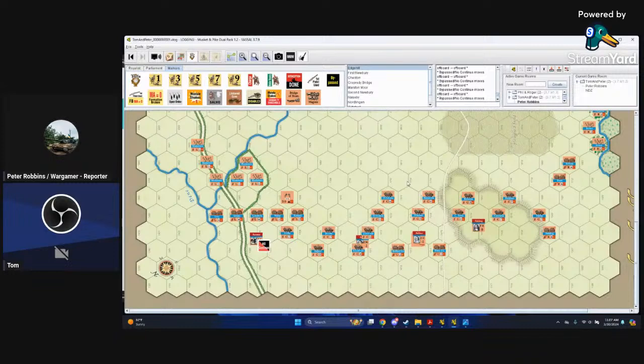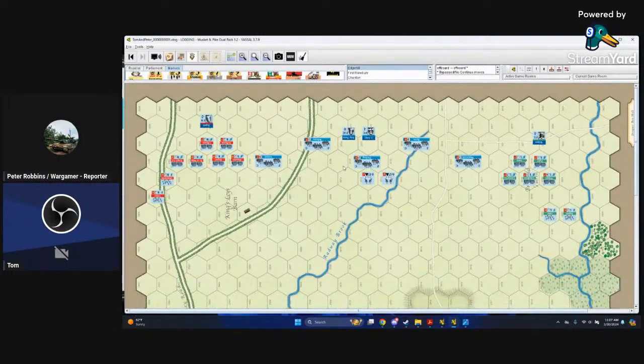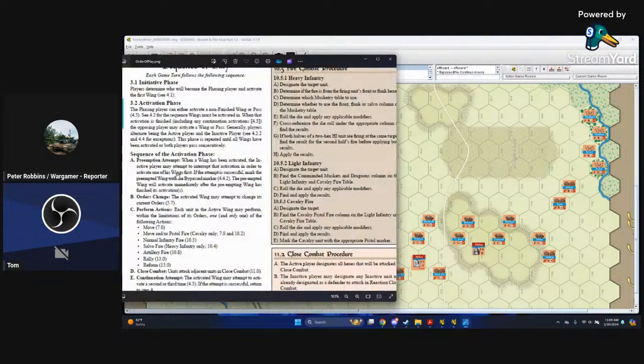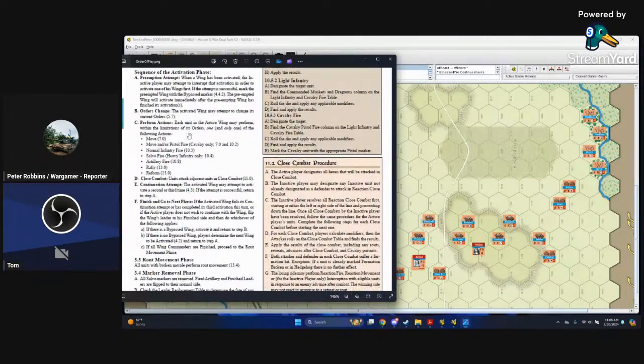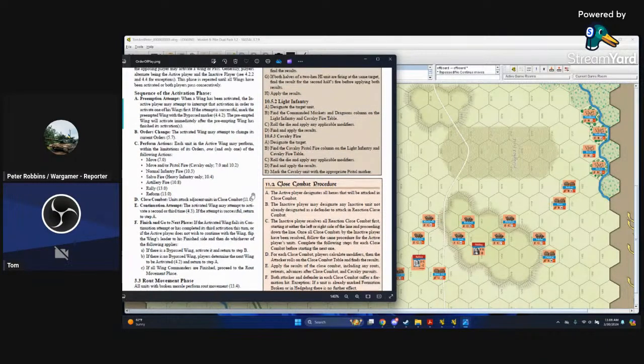It's like — if I preempt you, I get to do my one action, but I don't get to continue. Then you can preempt my continuation, my second action. So you activate your wing and — going to the sequence — during the activation phase you tried to preempt my wing activation. Now we move to the order change step: the activated wing may attempt to change its current orders.